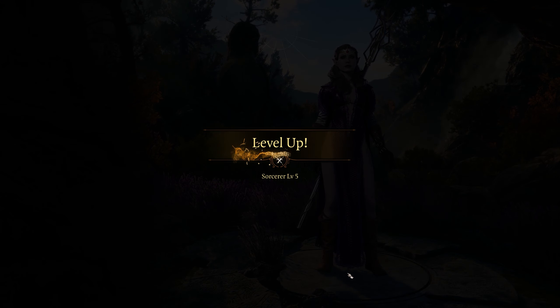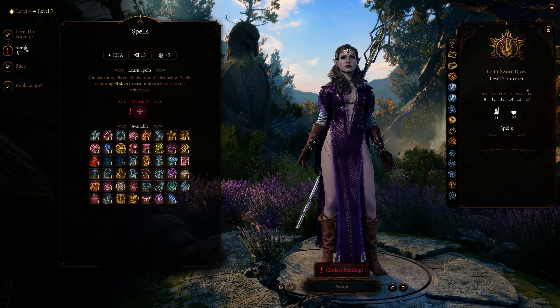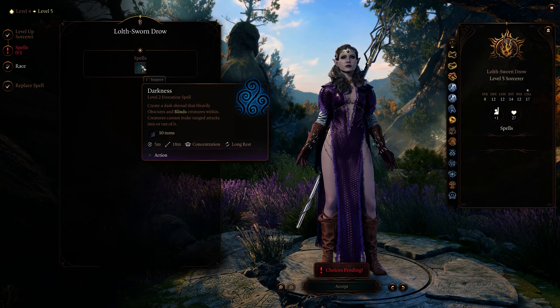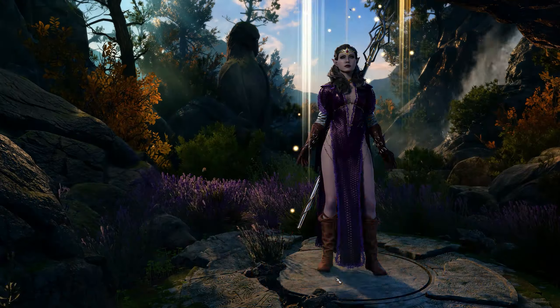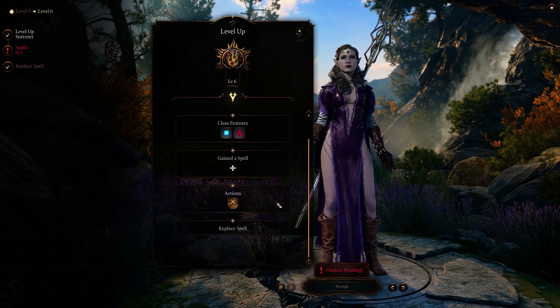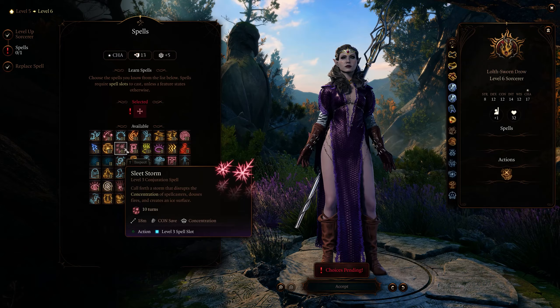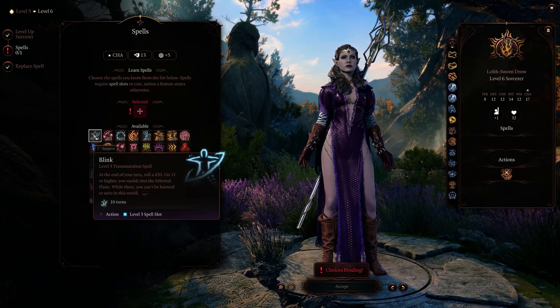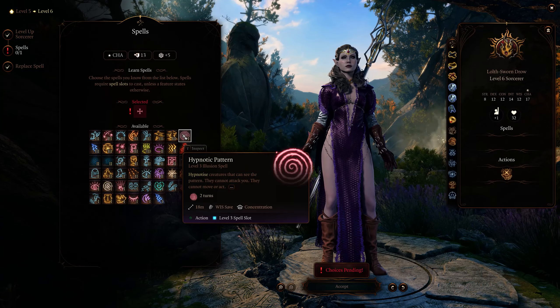At level 5 we get another racial spell — Darkness — allowing us to blind enemies in an area for no spell slots, which is great. We also get our first tier 3 spell and I'm going with Fear for more debuffs and crowd control should she find herself in the danger zone. At level 6 we unlock the Bend Luck class action, which lets us spend sorcery points to skew the odds of various rolls in our favor. We also pick up Hypnotic Pattern — more CC, and it fits her hypnotizing beauty gimmick perfectly.